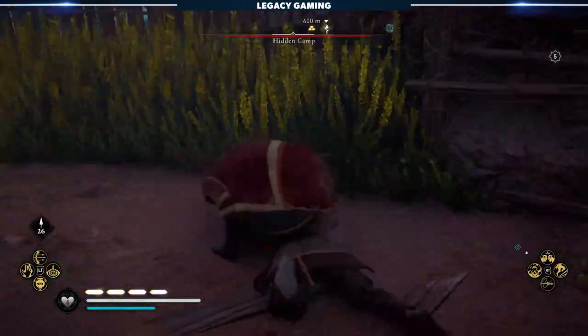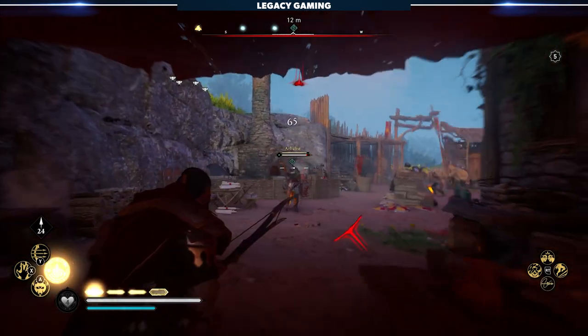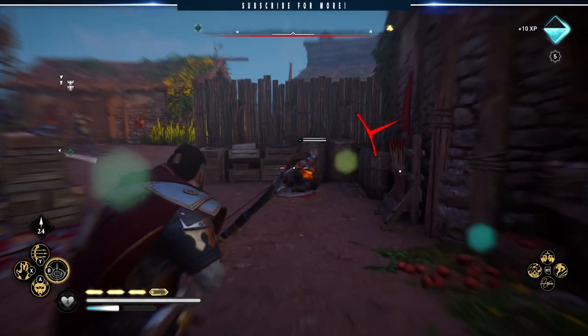Now you can explore the systems a little bit — you can get more tokens by adding more of the rebel soldiers to your group. That's really important because the more soldiers that you have that you keep alive, the more tokens that you get.